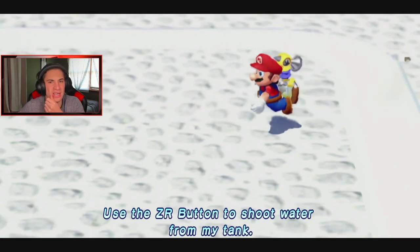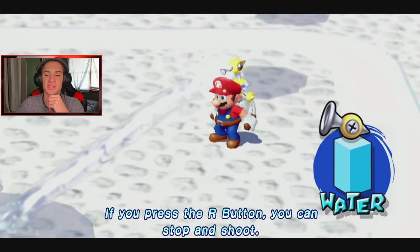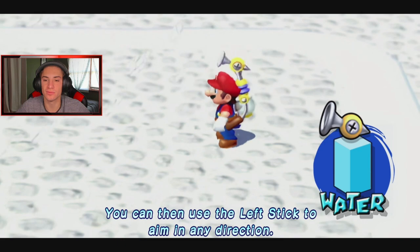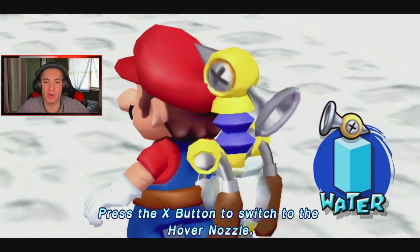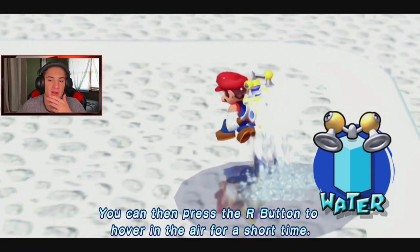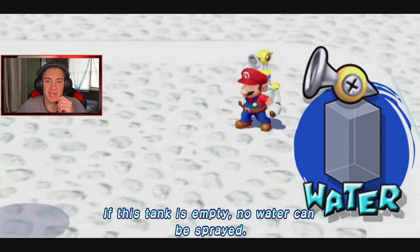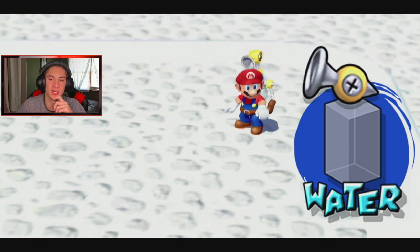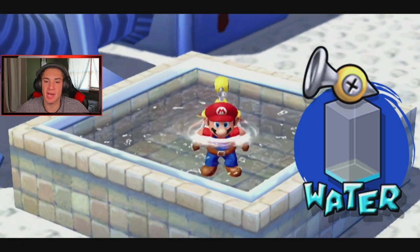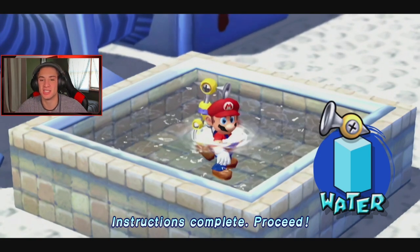Crazy to think this game was made in like 2003. We need the ZR button to shoot water — I don't really know the controls too well. Press the R button and you can stop and shoot; that's how you aim. Right trigger is when you're on the move, right bumper is when you stop to aim around, X switches to the hover nozzle. I know there are ways to do spin attacks where you shoot water all around, but I do not know how to do them — let me know in the comments!